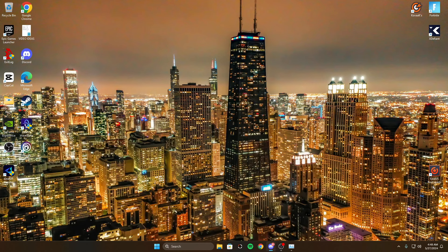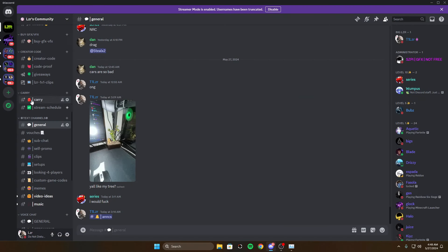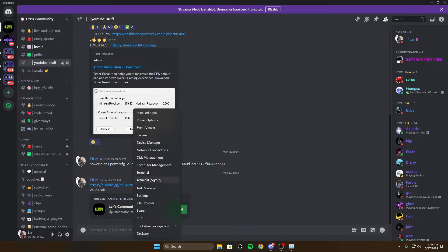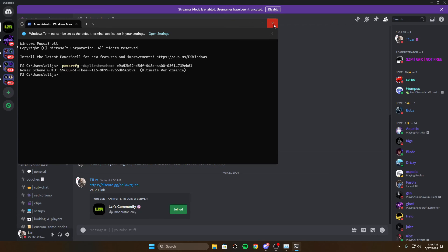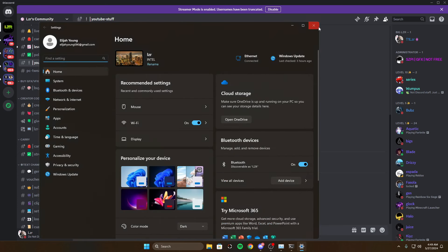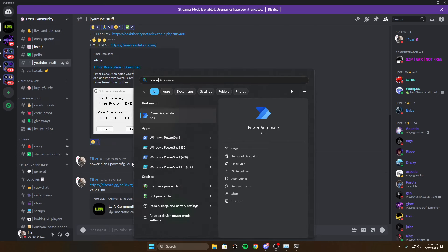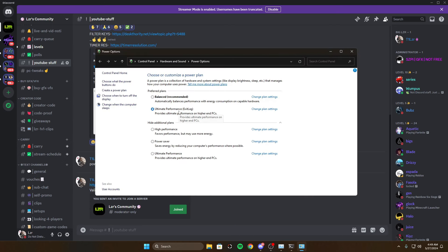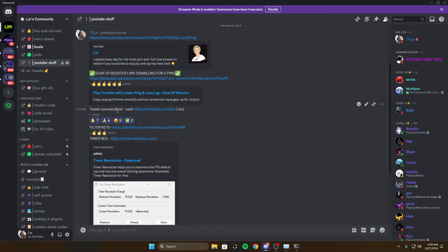In my Discord you'll find a power config file I'm sharing. Copy it, right-click the terminal as admin, paste it in, and hit enter — it's been applied. Then go to 'Choose a power plan' and select Ultimate Performance. This provides ultimate performance on higher-end PCs and helps reduce lag.